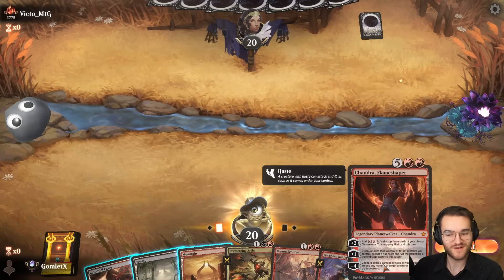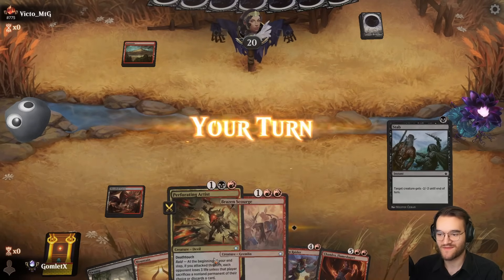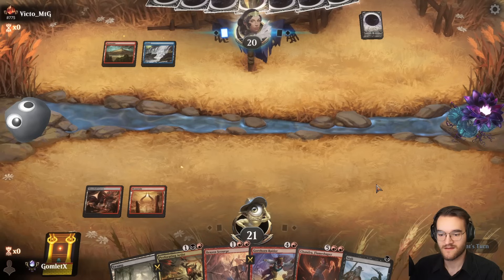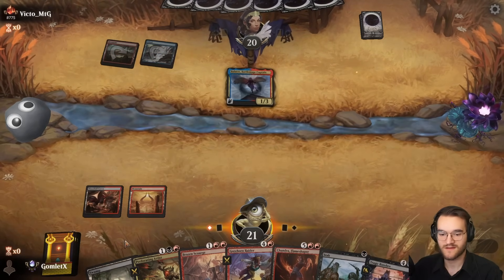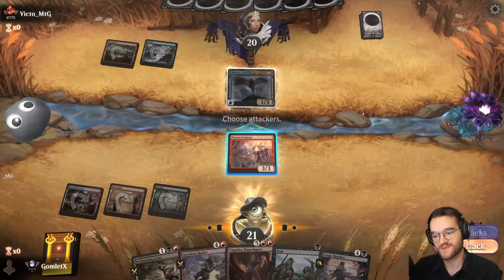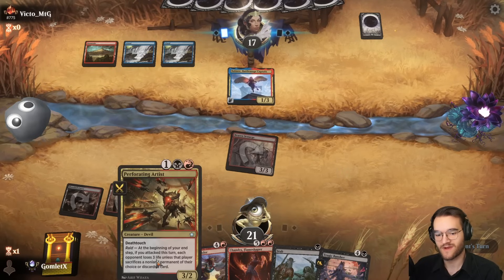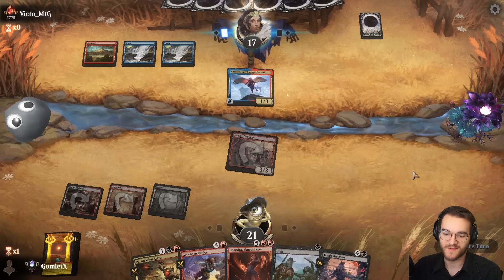Here we are for Game 2. Two Chandras in the deck is going to make some opening hands look like this, where we have our seven-drop just sitting there, but we've got both our colors and good three-drops. That is a keep. Playing against Blue-Red. Balmour starts it off. Stabbing Balmour does nothing. Scourge first, get two swings with this. I can swing now and the next turn Artist's swing and get the Raid Trigger.